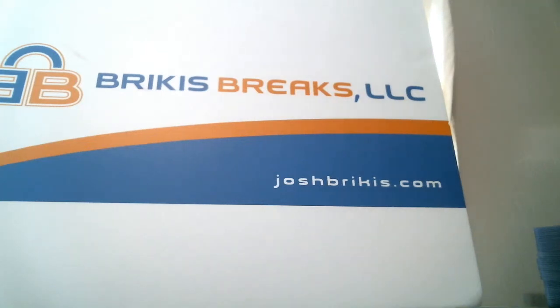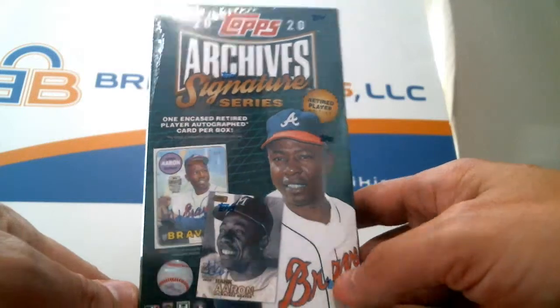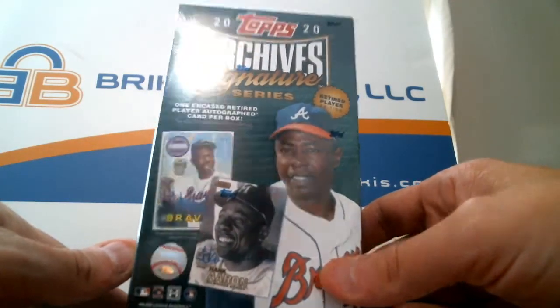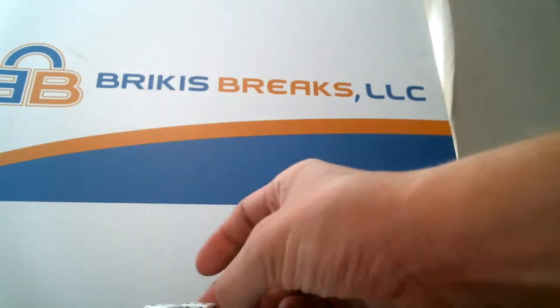All right, let's get this break going. Video will be up on YouTube if you miss it — subscribe. This is Retired Edition Archives, just came out yesterday. I only have 10 boxes, it's a half a case, with an extra box coming in tomorrow from a different distributor. There is one encased retired player autograph per box. We got 10 of them in the break. The format was pick your spot — 22 spots — and you're going to get five random names from the checklist. There are 110 names on the checklist, and we'll go nine times on the dice roll.